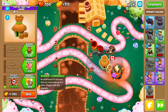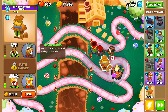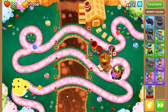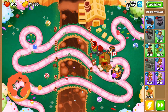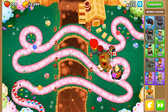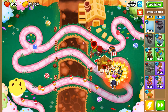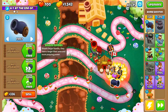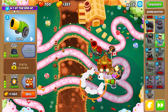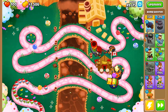Next we're going to place a discount Village — a 1-0-2 with larger radius — then get Jungle Drums, making it a 2-0-2. We're going to get the primary scroll so it's a 3-0-2, then save up for Primary Mentoring, which will be a 4-0-2. Right below the lollipop on the stick, we're going to get a 2-0-4 on close so the cluster bombs do damage over that loop area. Just get the 2-0-4 Recursive Cluster by around round 50.